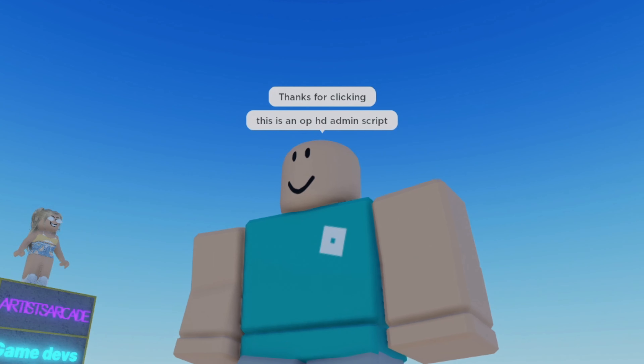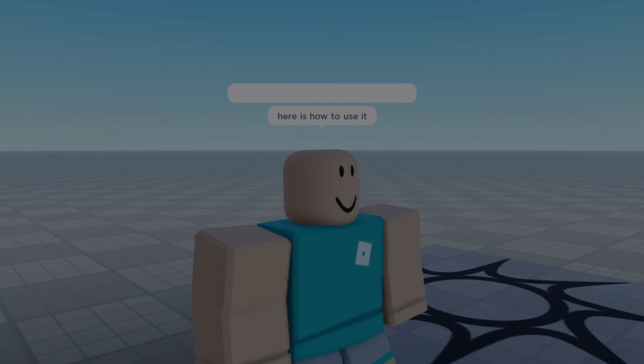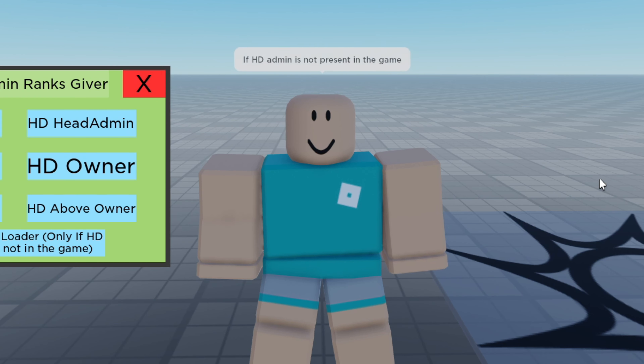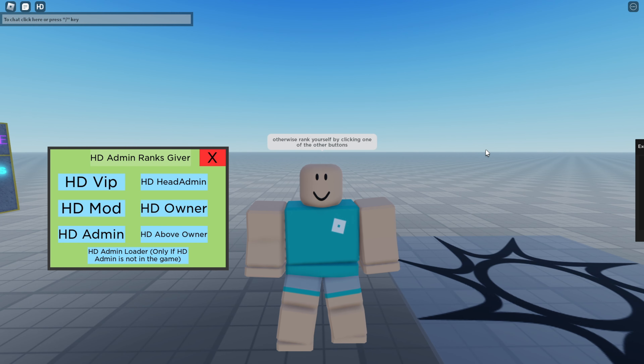Thanks for clicking. This is an HD Admin script — it can insert and rank you above owner. Here's how you use it: copy the script from my Pastebin, paste it into your server-sided executor, and insert your username. Now press execute.